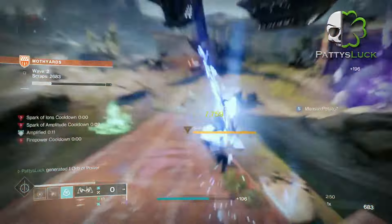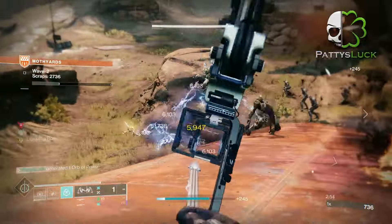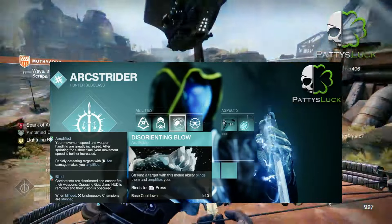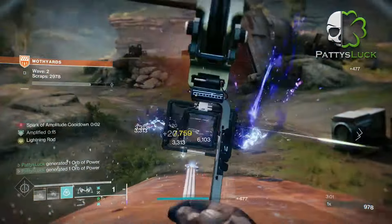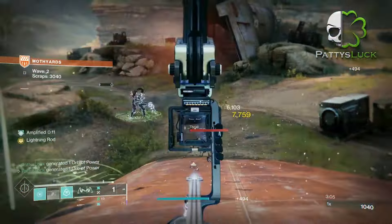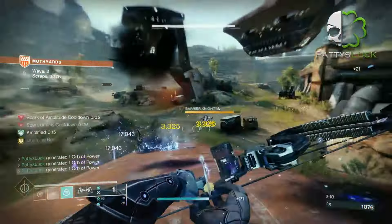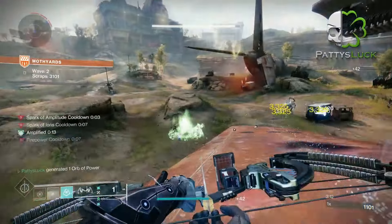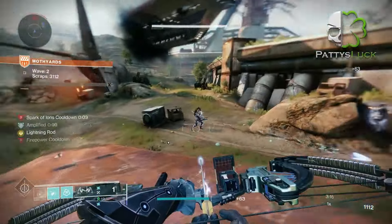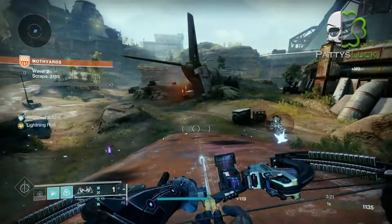For abilities, they're pretty much your call. Nowadays I'm running Marksman Dodge and Triple Jump. For the Arc melee ability, I find this build goes really well with Disorienting Blow. With Disorienting Blow, anytime you strike a target with this Arc ability it blinds them and amplifies you. Grenades are also your choice, but I recommend using grenades that are good for clearing adds. I prefer to use the pulse grenade or the storm grenade — they're both pretty good choices for this build.